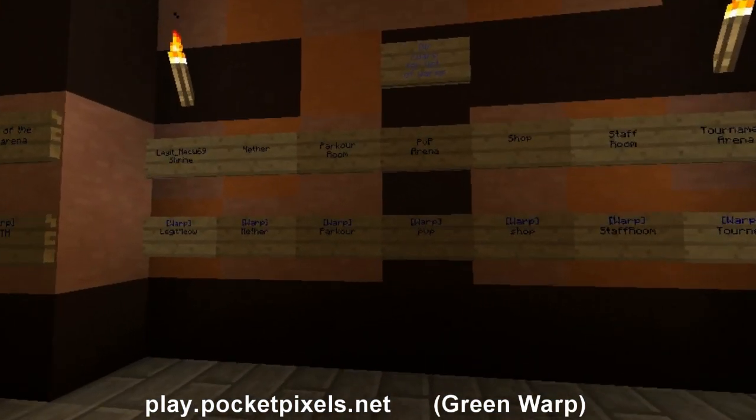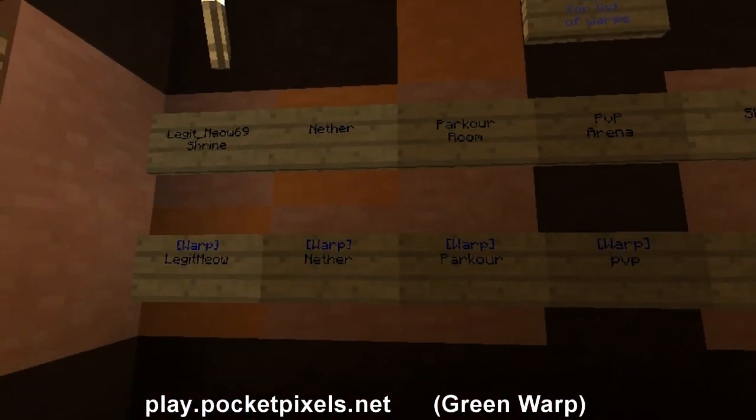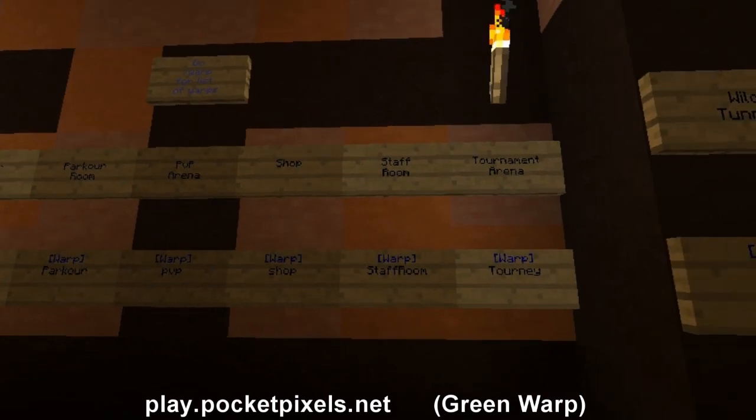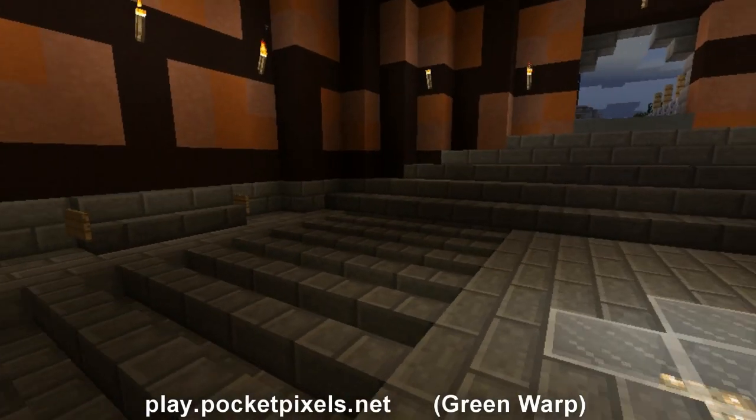Here's the warps room — we can kind of check it out. There's a parkour room, and you guys can warp to wherever you really want to go. It's pretty sweet. You can warp to the shop, the staff room, the tournament area. It's really, really cool. Let's get back out to the main lobby area.